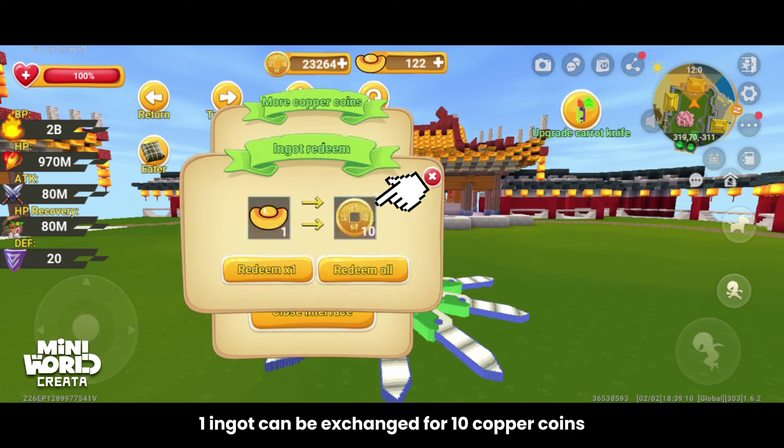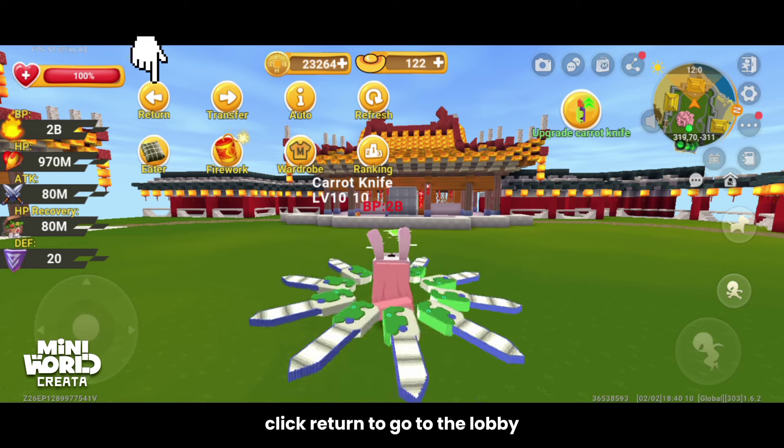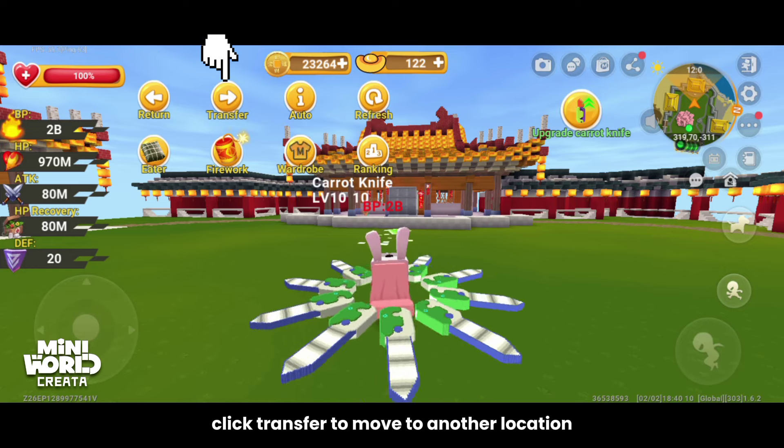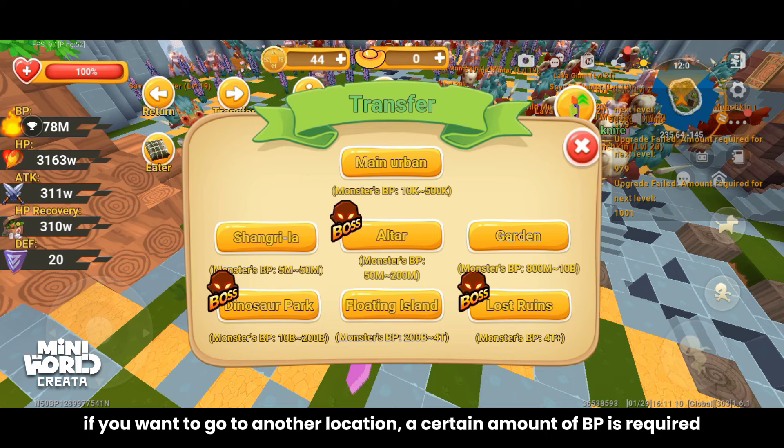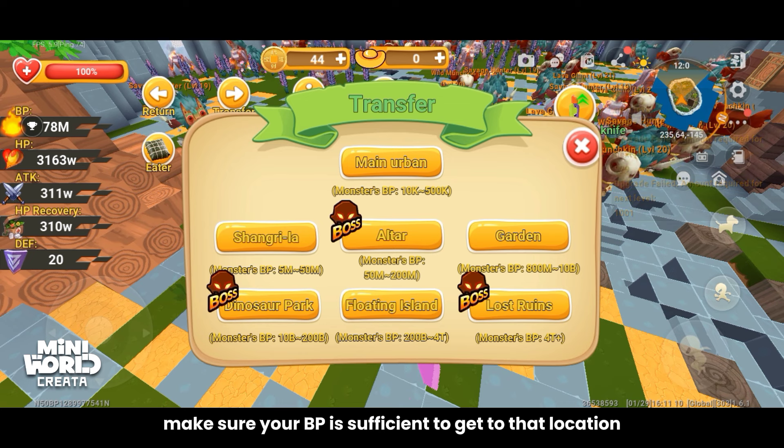One ingot can be exchanged for 10 copper coins. Click return to go to the lobby. Click transfer to move to another location. A certain amount of BP is required to travel to another location, so make sure your BP is sufficient.